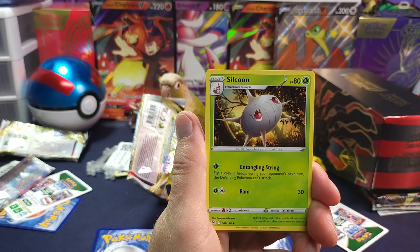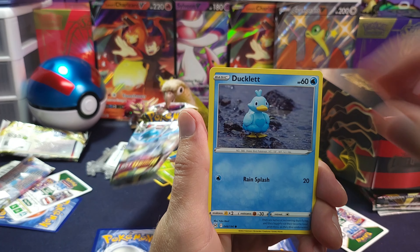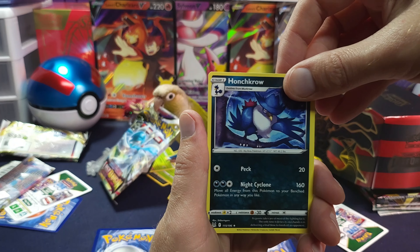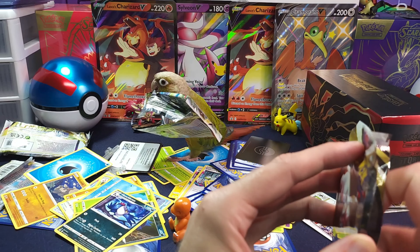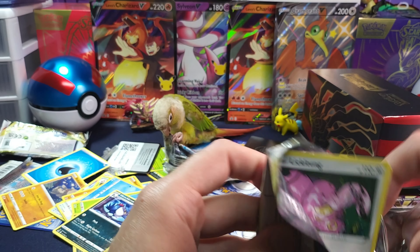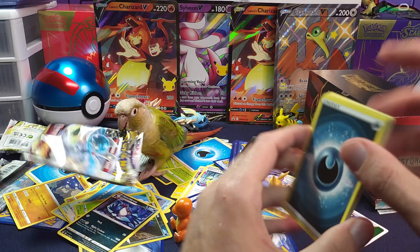Giratina or Aerodactyl — lots of rainbows in this deck. Blitbug, Muckrow, Honchkrow. If y'all are wondering what happens to a lot of these extras, pretty much what you're seeing happens. A lot of those commons and stuff, she likes playing with them in her cage or next to her water or food bowl. She is pretty much Pokemon 24-7.